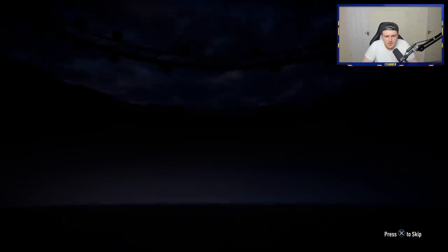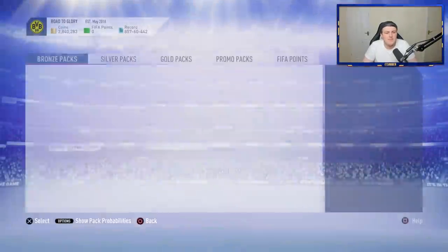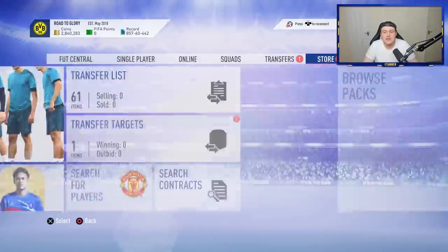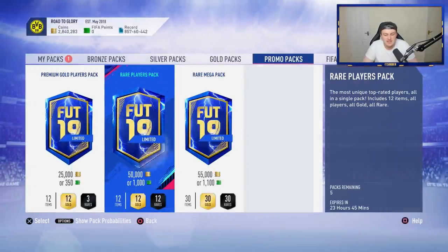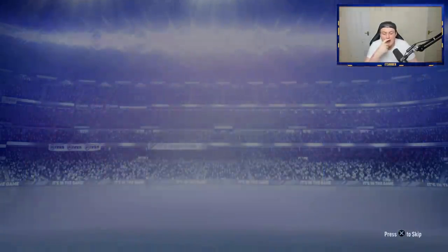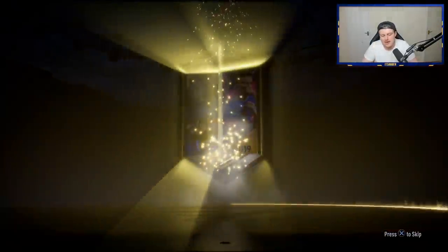We've got one more Bundesliga 81 plus players pack. Come on EA, show us a walkout. No walkout, sadly. I'm happy with the first stint — that's a really, really good return, at least one TOTS. We'll definitely open up a couple more. We only have enough players to do one more. Are there any decent promo packs out? We've got premium gold players packs, rare players packs, and rare mega packs. I might open a couple of rare player packs to see if we can get some Bundesliga rares. We've got enough for one more — let's quickly open it. I feel like I've probably used my walkout luck already, disappointingly.